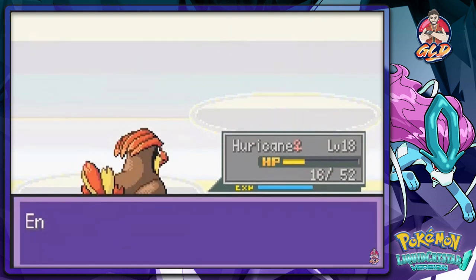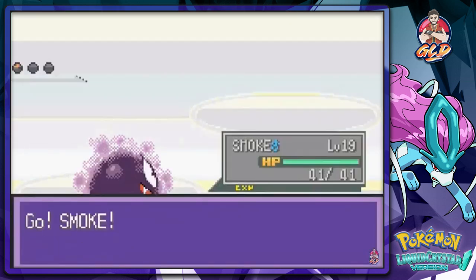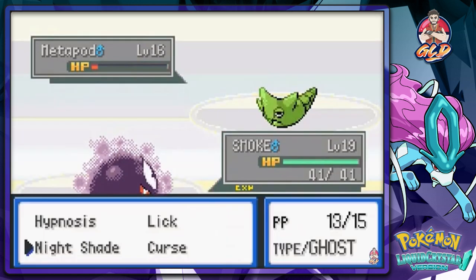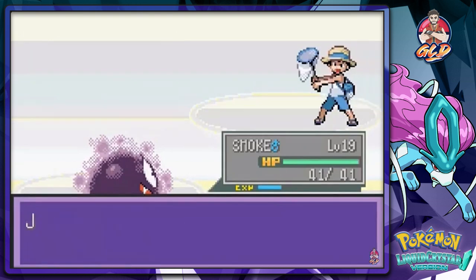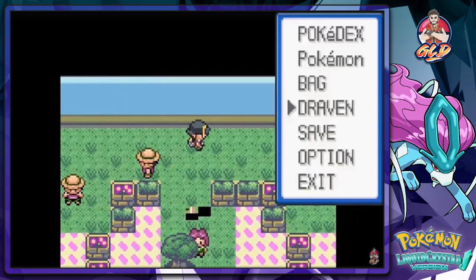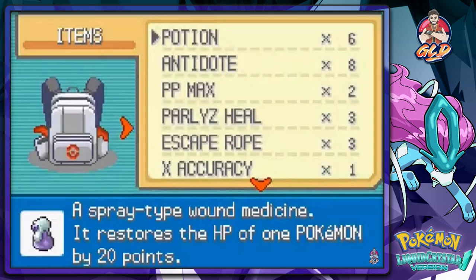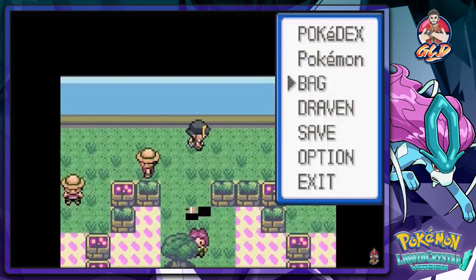Hurricane reaches level 19 fighting Beedrill's Fury Attack. Benji has been defeated. We look at the middle portion of the gym map — looks a bit messy — then heal up our Pokemon again before approaching the gym leader.